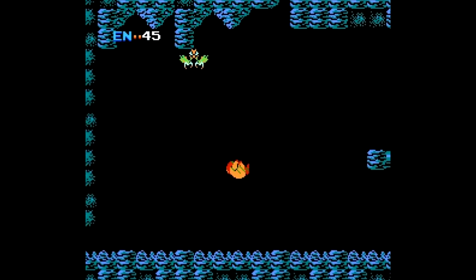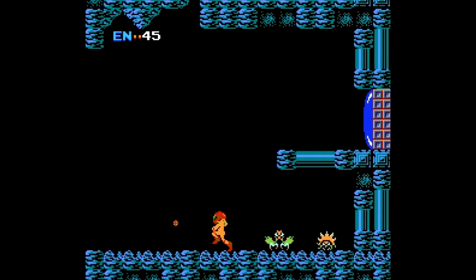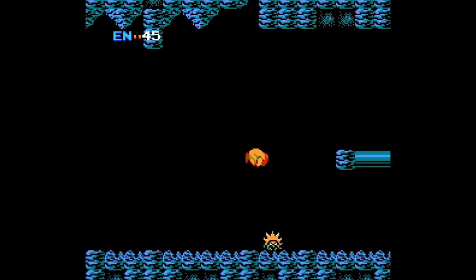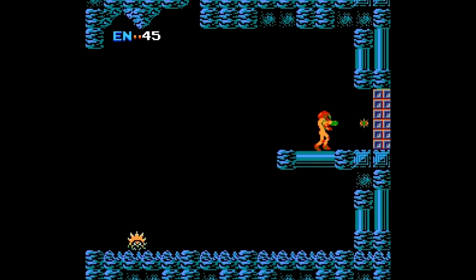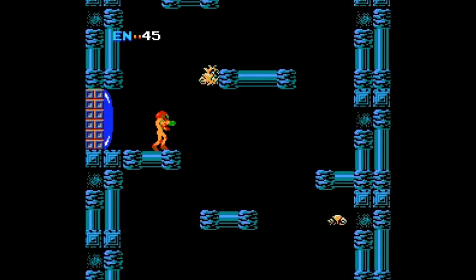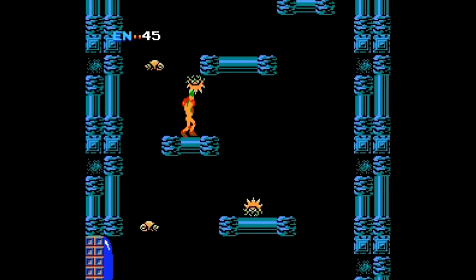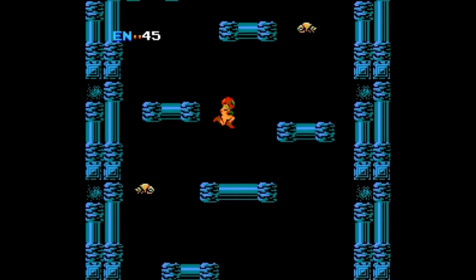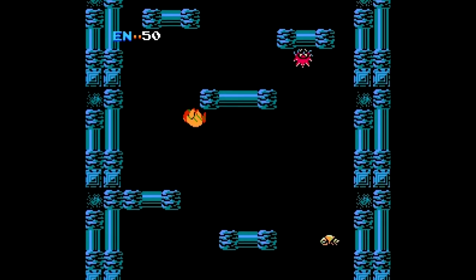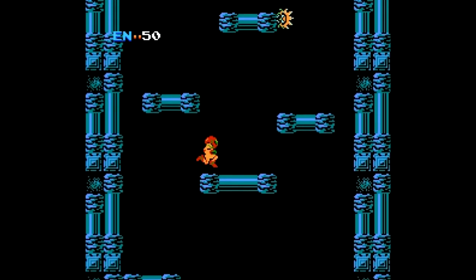I hate this guy so much. Come on, you have to go up eventually — no he doesn't. Okay, come back down — there we go, finally he goes away. I believe that guy has some really good energy, I think it's 20 if I get a ball off of him. When we make it here, we begin one of my least favorite rooms to start this game — our long climb. I'll be taking out enemies along the way hoping they give me energy balls. There we go, 50 — that's a good number to start.